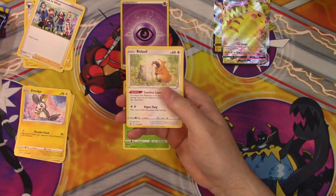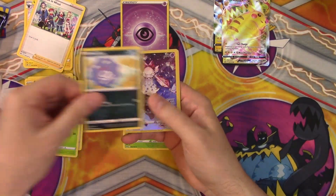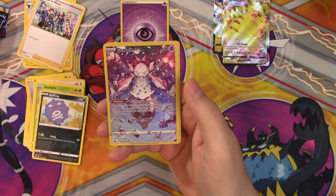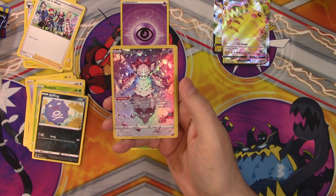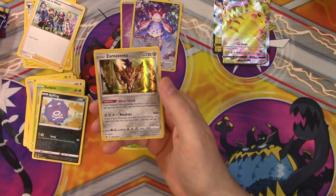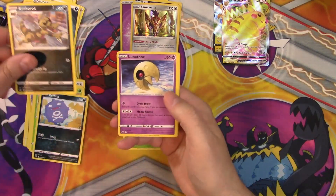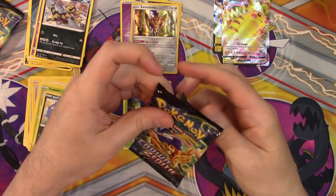Let's keep the ball rolling. Pack two: Bidoof, Potion, Mr. Mime, Sunkern, Koffing. Wow — Galar Gallery Diancie! I don't think this one is worth very much, but that artwork is really nice, all those crystals and stuff. It's kind of nuts. It might be close to the least valued one, but hey, it's the Galar Gallery. And look at that — Zamazenta for the Holo Foil! These packs continue to perform, giving us pretty good stuff.